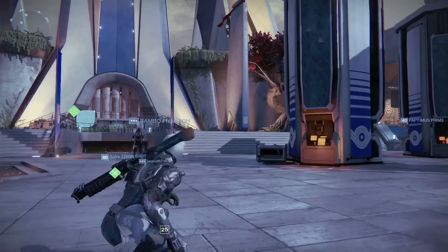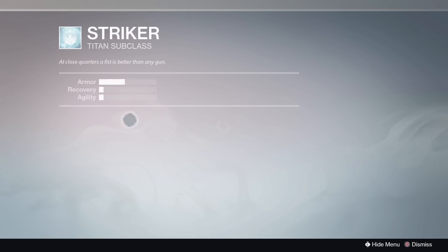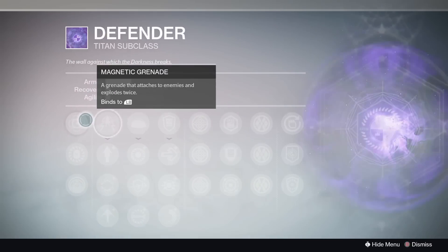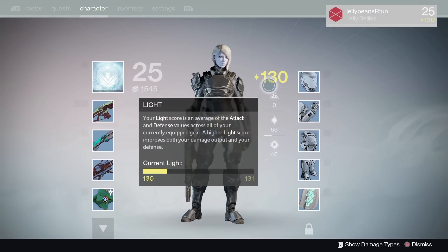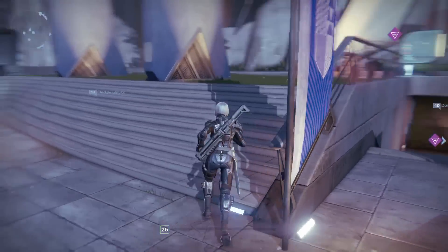Now I'm level 25 and I've got both of my builds unlocked. I have my grenades unlocked for the Defender, but I'm going to go Striker because I like Striker. So now I have a sweet fresh level 25 Titan.